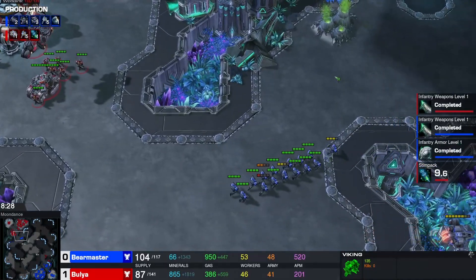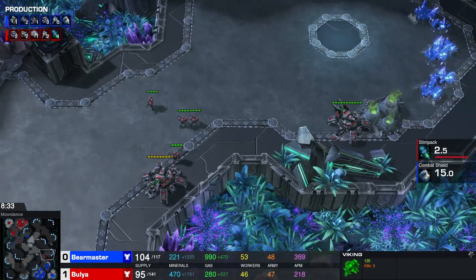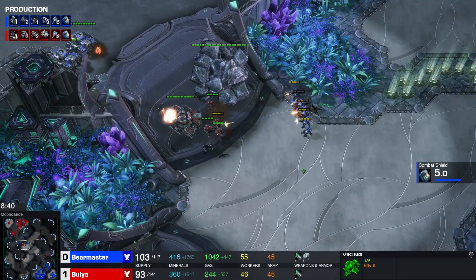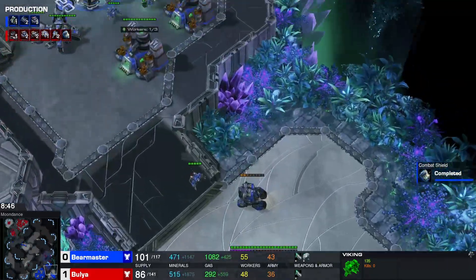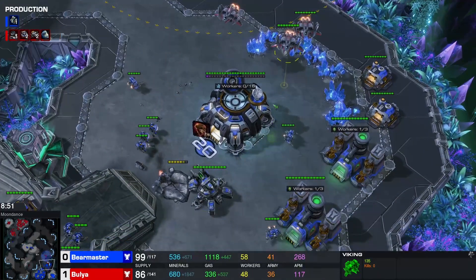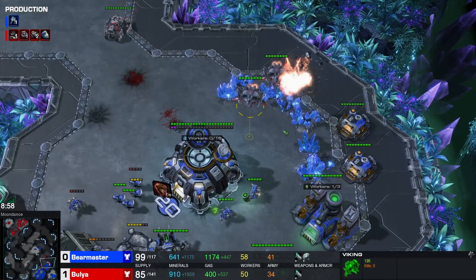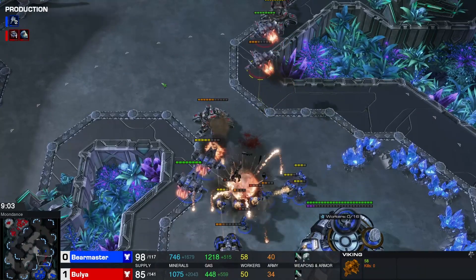That's four Vikings. This attack from Bear Master might be able to deal some damage — he's retreating though. He finds the reinforcements. At the same time there was a little bit of a scare in the main base of Bear Master, killing one Viking. Bear Master is coming home, which is not too bad because he's not losing too much at the moment — he has basically all the advantages in the world and the attack is going to get cleaned up.